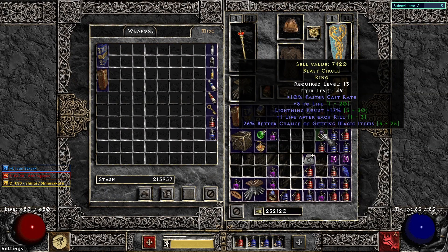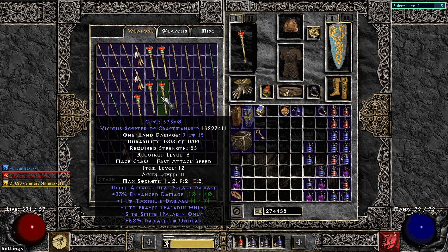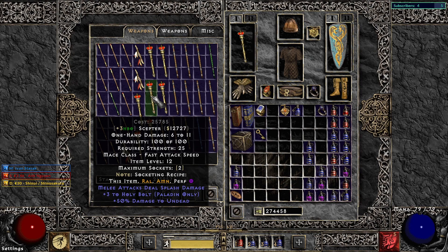There it is: 10 FCR, lightning res, and MF. I've been using this one until very, very late in the game. And here it is — my secret plan to make a new weapon for my Holy Bolt paladin.